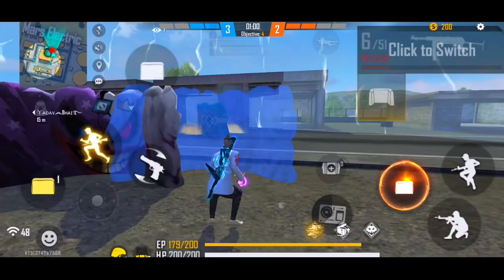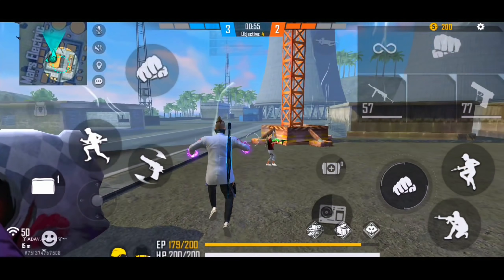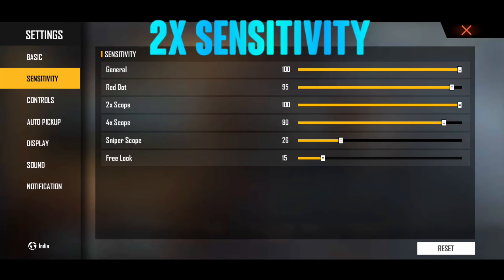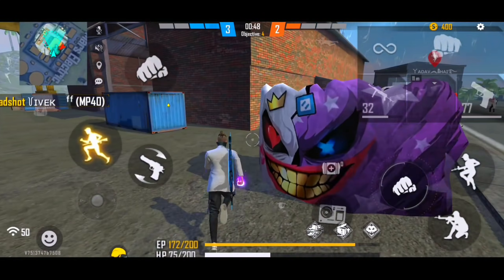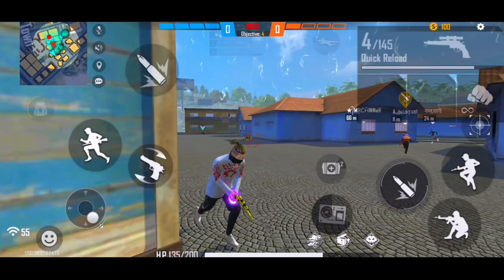Let's talk about 2x sensitivity. You have to keep 2x sensitivity at 100 because you need to drag and hit shots in the 2x scope. Keep it at 100 and you will see a better result.